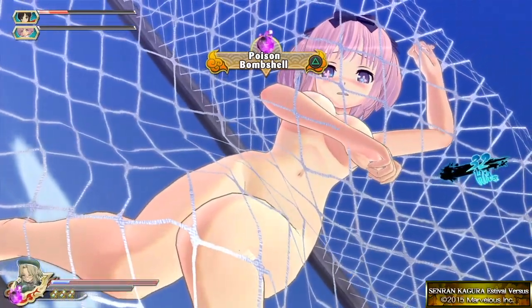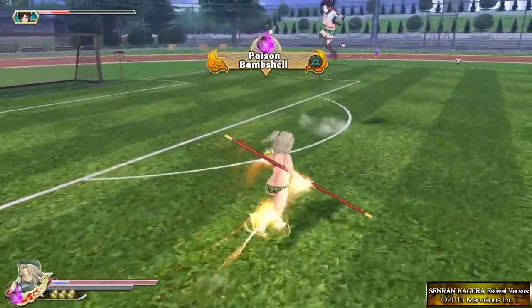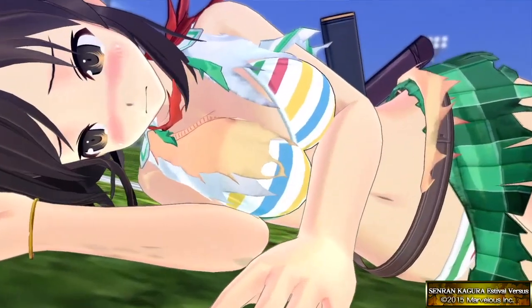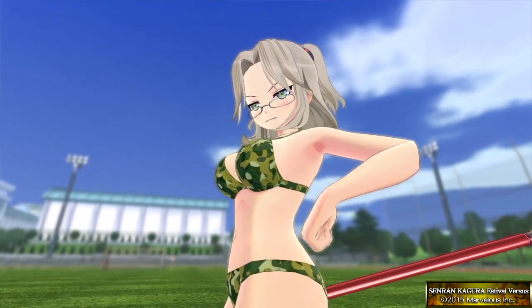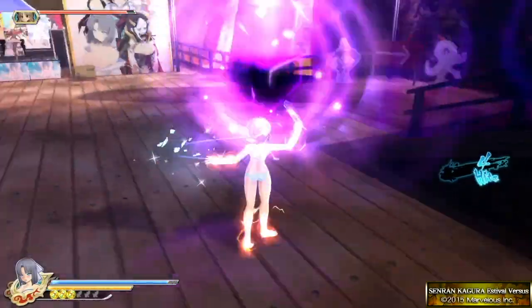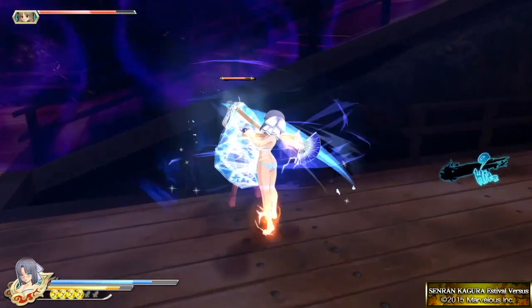Estival Versus houses another improvement over its predecessors in its visual fidelity. While the game doesn't jump leaps and bounds ahead of its predecessor, it does look slightly crisper, brighter, and overall better. However, the real standouts in Estival Versus are the anime cutscenes that are sparingly placed throughout the game. In those instances, the game looks truly beautiful and the story becomes infinitely more compelling. Unfortunately, the cutscenes are, as mentioned, sparing. I would have loved to see more, but for some reason — probably budgetary — the game chose to stick with its 3D models for the majority of the storytelling.